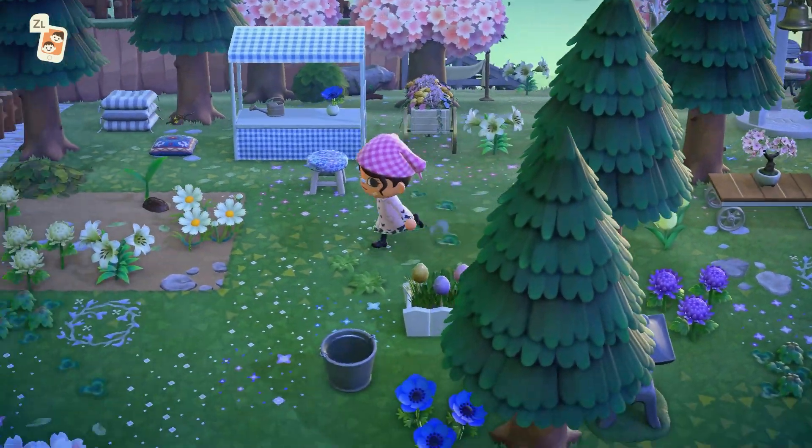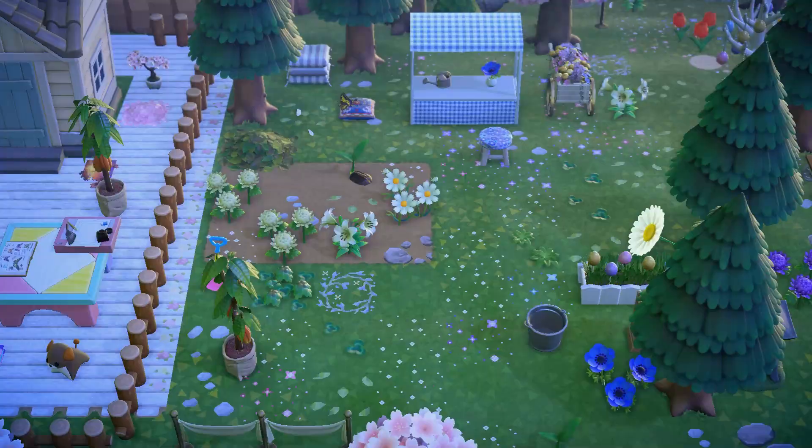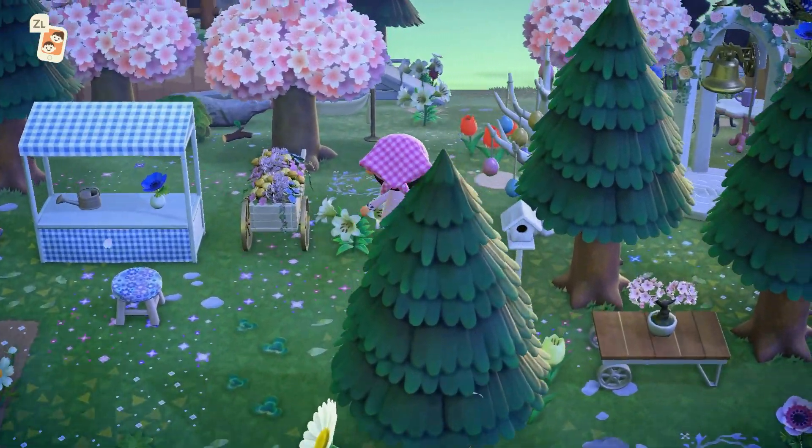Before we head up that ramp, I wanted to show you this tiny little gardening area right outside of our library. In a subtle way, I was testing out some farmcore elements here. Honestly, I just wanted this little gardening spot to fill a slightly awkward bit of space that was right here in the corner — that's really why it's here.